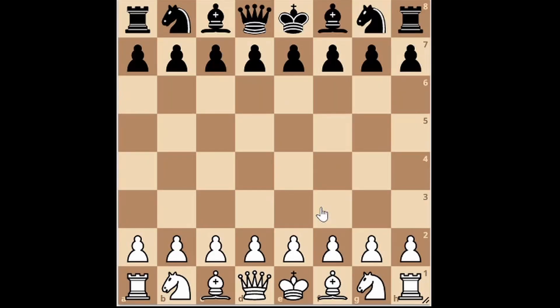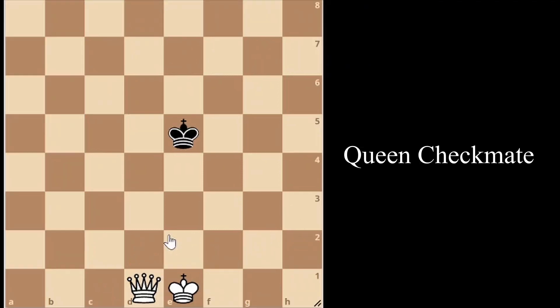In this video we are going to be talking about what is in my opinion the three most important endgame checkmates that you need to know: queen and king versus king checkmate, rook and king versus king checkmate, and two rooks and king versus king checkmate. Before I get into the video, please like and subscribe — I release weekly content and you wouldn't want to miss out. Enjoy the video.